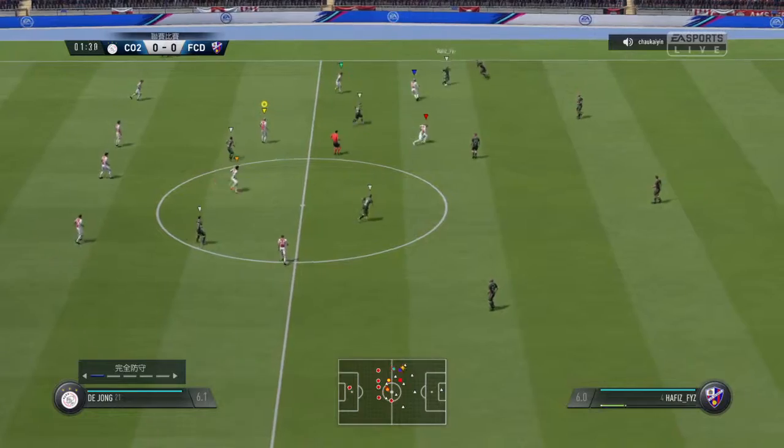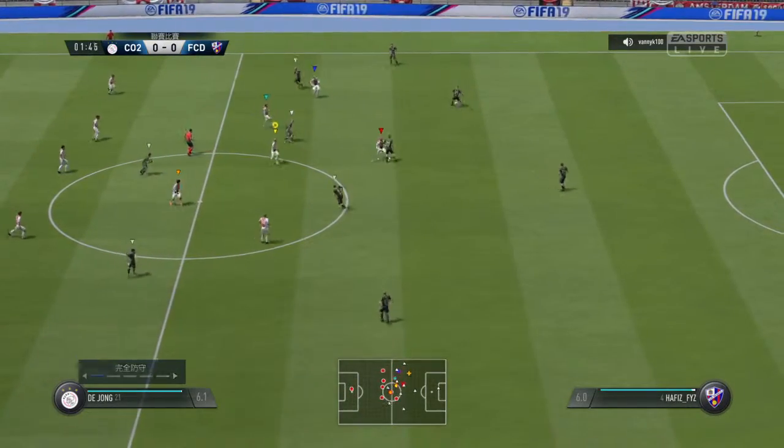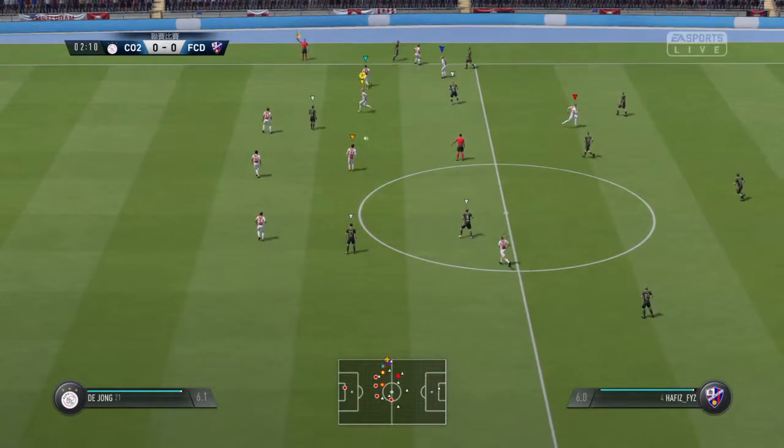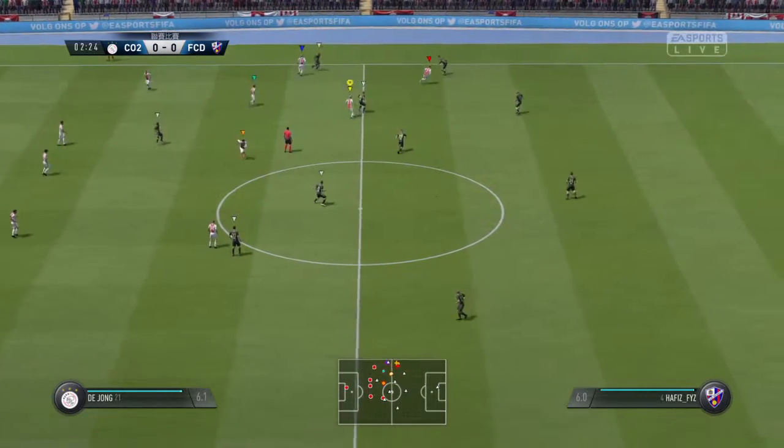Giving the ball away now. And this is Utaka. Here's a chance to just stretch the opposition with a bit of width. Here's Lowe.